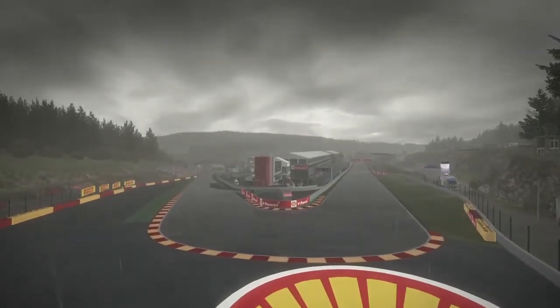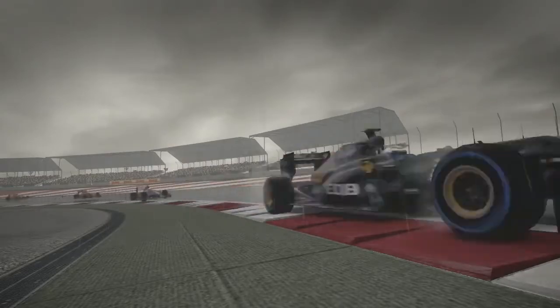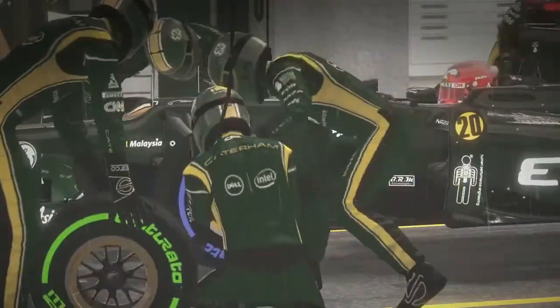The whole weather scenario system has really been refined this year, so you'll get weather fronts come in now and it could be raining at one section of the track but dry on another. So you get those real moments where you're not sure which tyres to be on, and that really mixes up the racing quite a lot — you're having to weigh up in your mind, shall I switch to inters or wets or dries. It's really unpredictable now, really matching what the people are seeing on TV.